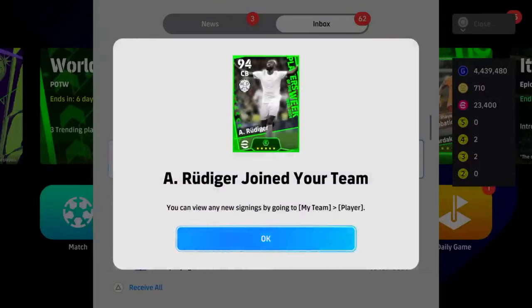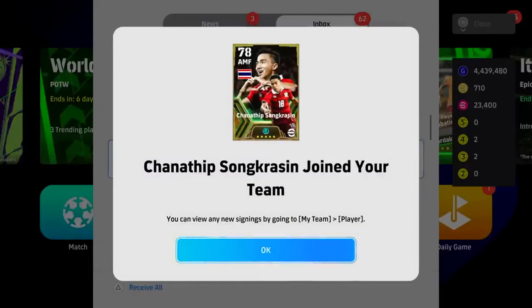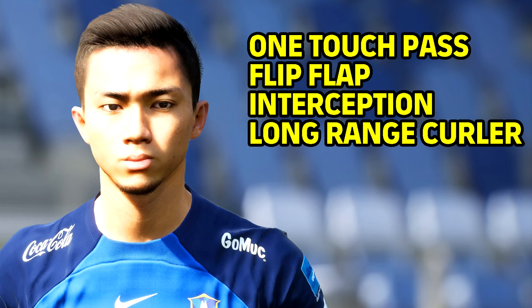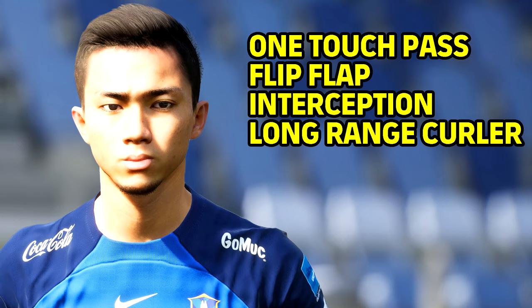One of the most important things is going to be his skills. He starts as a 78 overall attacking midfielder but has that booster. The skills I have on this build are: one-touch pass and flip flap — those go without saying. Long range curler because I want to shoot with him. The big one though is interception. Why would you put interception on a player with low defensive stats? I found that interception on this build was absolutely unbelievable. Try it out, let me know what you think. Is he one of the best attacking midfielders in the game? I think so, especially as a free-to-play option.